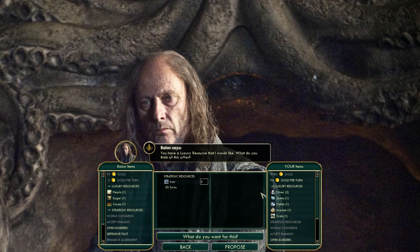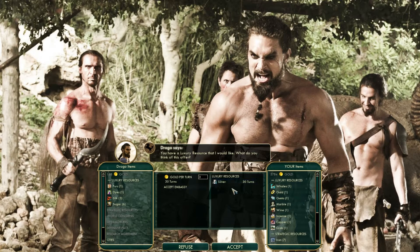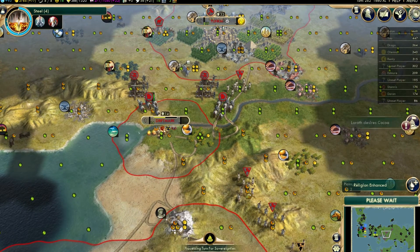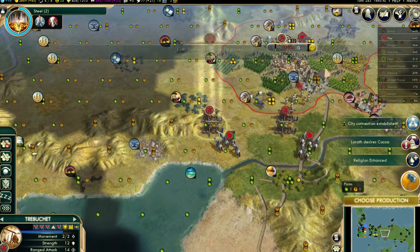The wrath begins. 5 iron? No, I don't need that, I've got 16. Silver for 3 gold — okay, we'll do that. Stannis is gone! Stannis is gone from the area.